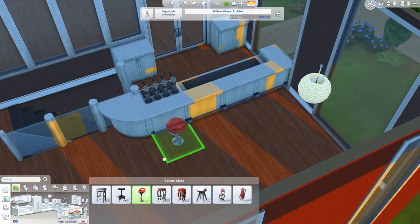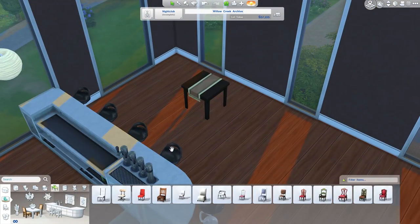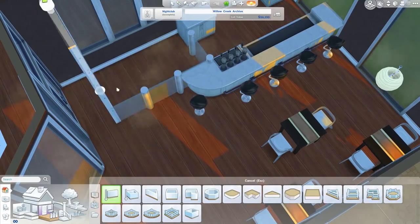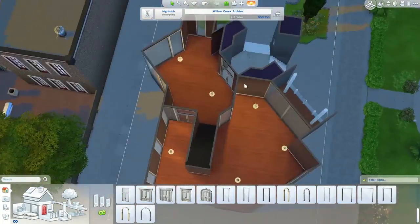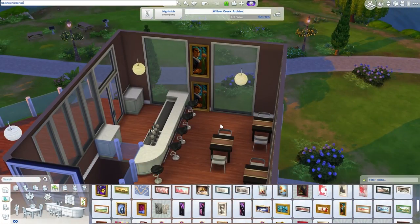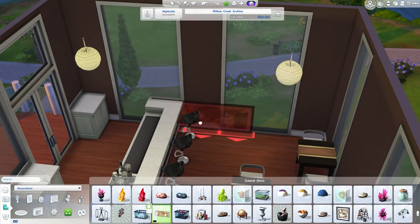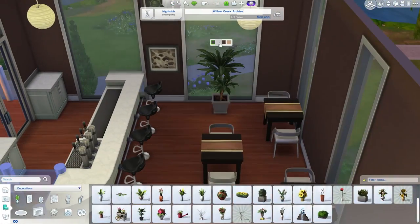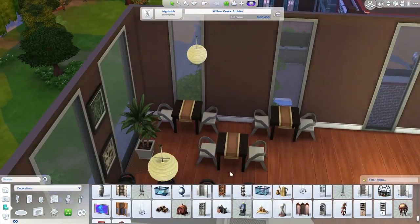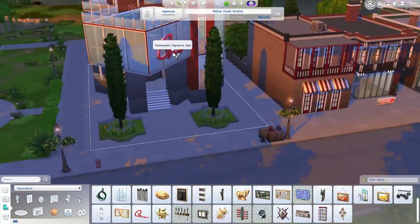There's a little curved counter piece for the bar front, and we get some nice black contemporary stools and a few little tables because nightclubs do require some dining tables and chairs. I really hope they add restaurants as soon as possible — like the first expansion pack. I've said this in multiple videos: I really hope the first expansion is business-related, like Open for Business or community lot related, because The Sims 4 is set up in such a way that open for business, restaurants, and shops would work really, really well.